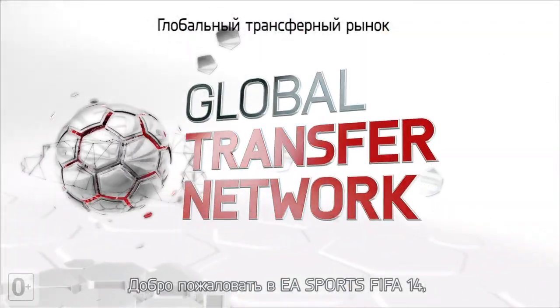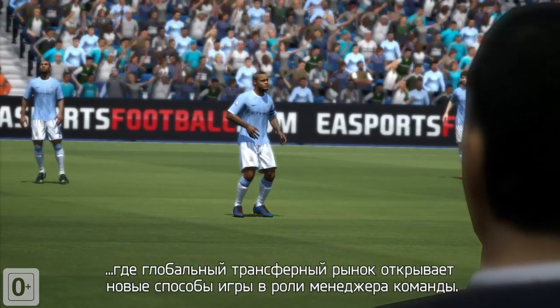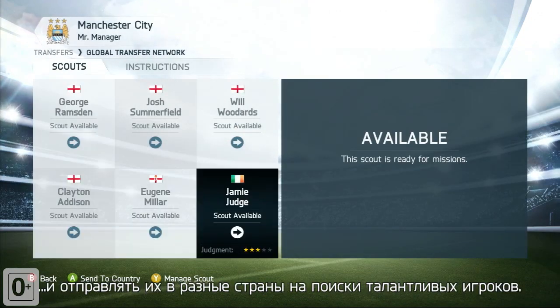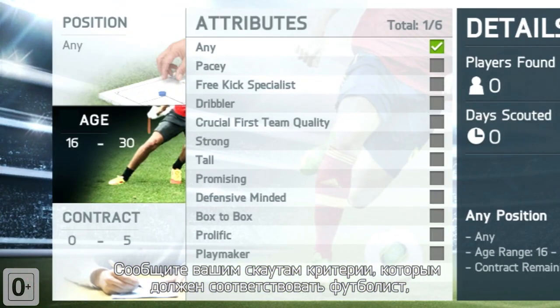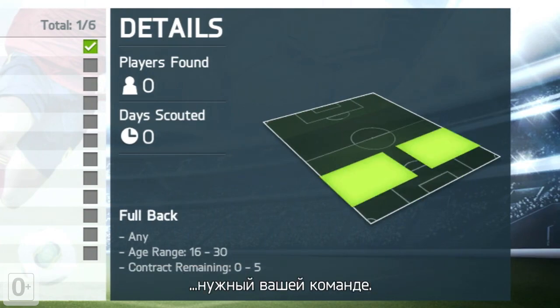Welcome to EA Sports FIFA 14, where we've introduced a brand new way of playing your career as a manager, thanks to the Global Transfer Network. Now you can manage a staff of scouts and send them to different countries around the world to search for talent. Specify the type of player you're looking for by giving a range of criteria to your scouting network, based on your team's needs.